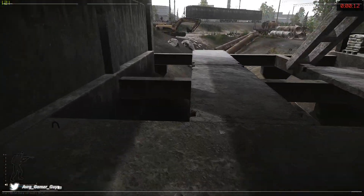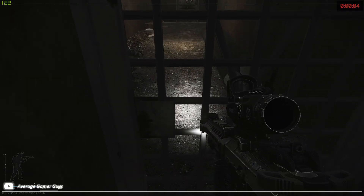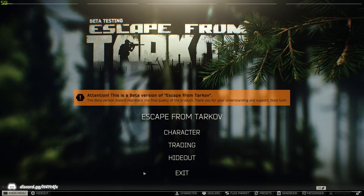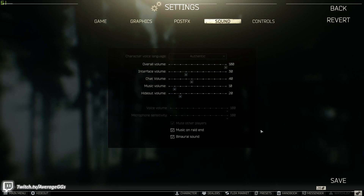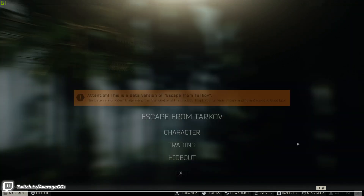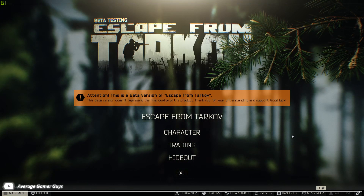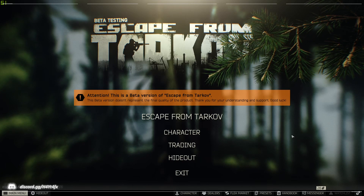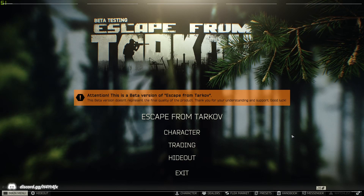I think this is going to get a lot of use as a new extract once people really learn it. You're going to see power to it flipped pretty often, and as a scav if you're nearby and looking for a quick way out, I would definitely check this as well. It's a really, really good exit option for Customs — gives you a great option in general for getting out of this map. Get in there, pop that power, and come over.